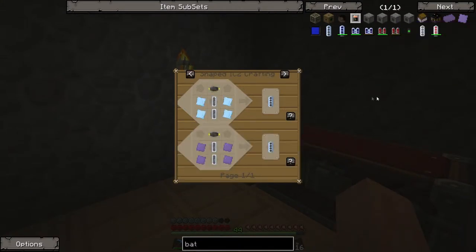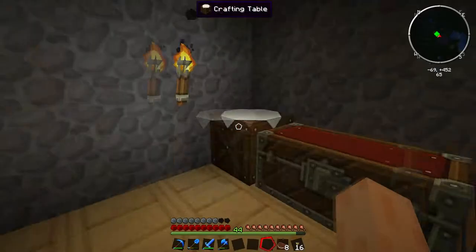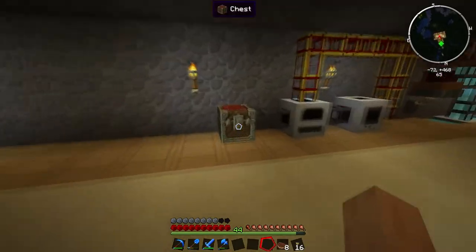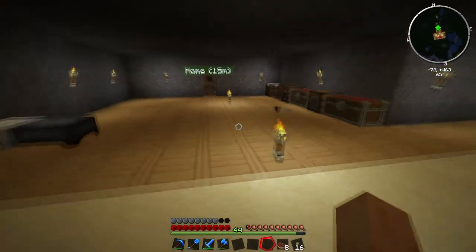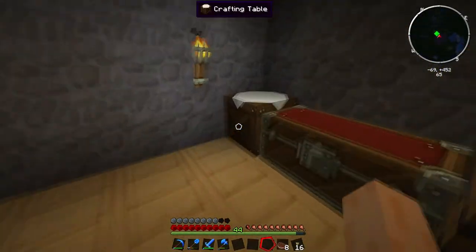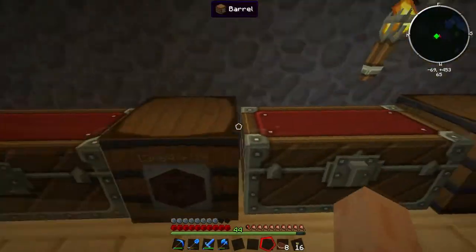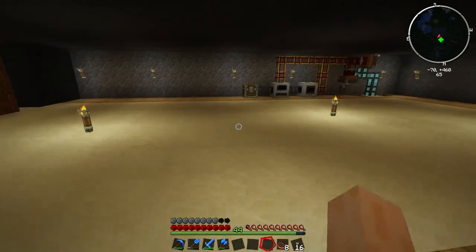I clicked on the wrong battery there. So the RE battery requires more tin plates, so I run back and grab some more tin. I sprint back over — there we go, 12 tin. I don't think that's enough though; that only makes 6 tin plates. And my hammer ran out, so I had to make a new iron hammer, which was kind of a pain.